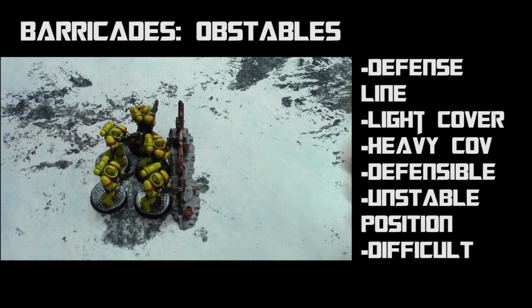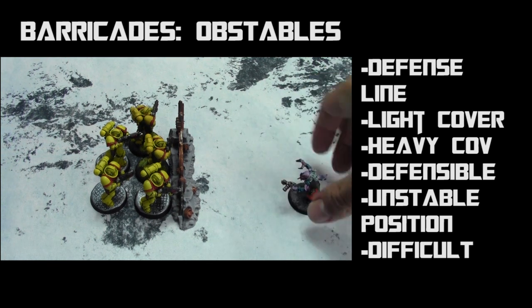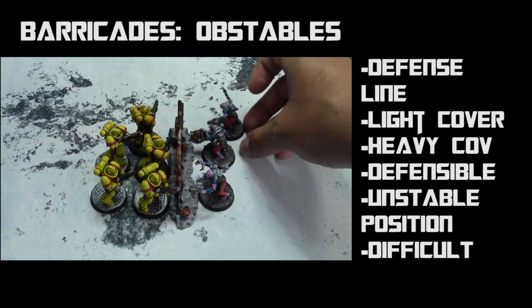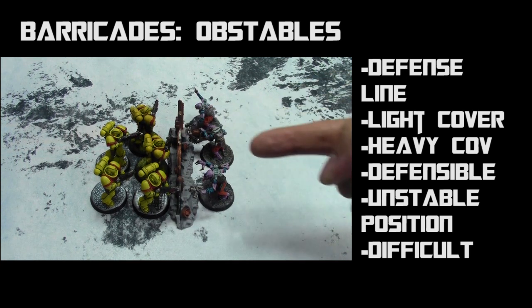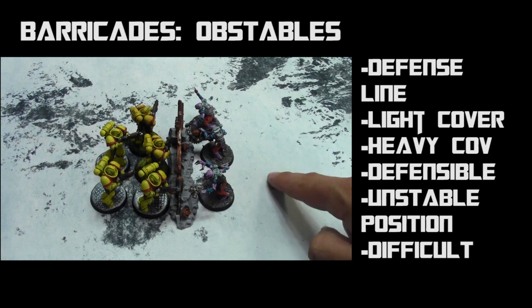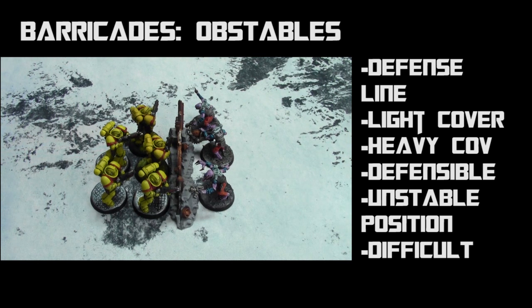Next: barricades and fuel pipes. These are obstacles because they don't have a footprint, and they have several rules. Defense line allows units to charge opponents up against the barricade — as long as they get within one inch of the barricade they can engage, and if within two inches of the enemy they can fight. They have light cover — plus one armor saves against ranged weapons — heavy cover — plus one armor saves against melee attacks for the defending side — defensible for either overwatch on fives or plus one to hit rolls in the fight phase, unstable position so you cannot end on top, and difficult ground — minus two inches to move through.